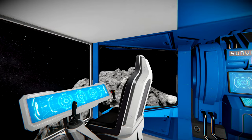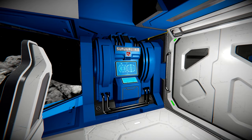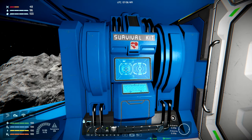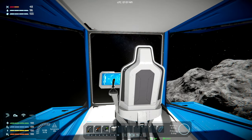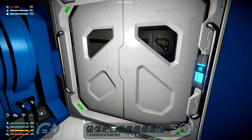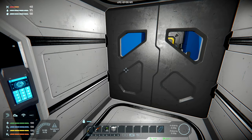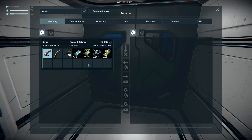Welcome to a new series on Space Engineers! I like to have a little backstory when starting out, and the backstory here is we were dropped off in the system to explore it and see what resources we could find to exploit for the company. So we've got our little starter ship — there's not a whole lot on here — and they started me off with a little bit of food and water. They did give me a nice drill, so hats off to them.